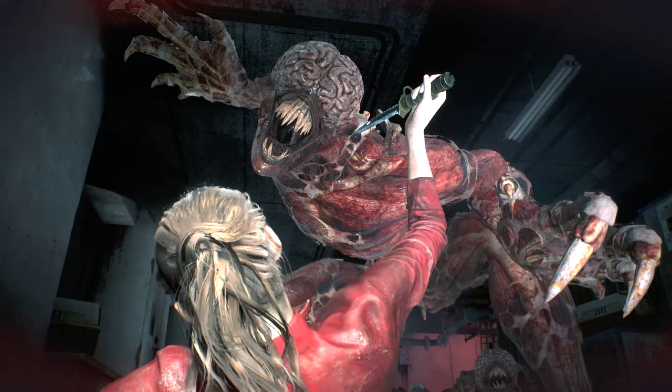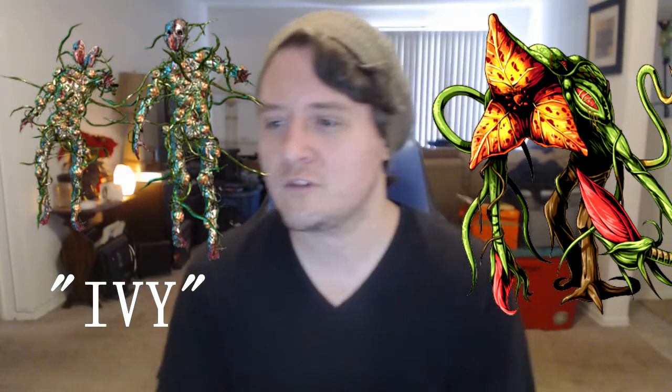All the enemies look really great and true to form the way they should. Especially the lickers — the lickers look great in this game. One difference I noticed with enemy design was the plant guys, the Groot-looking dudes near the end. They're actually plant zombies and not just plant monsters this time, which I think is pretty cool, especially with the way that they kill you. They have spikes on their head — like their teeth — they just go over your head.